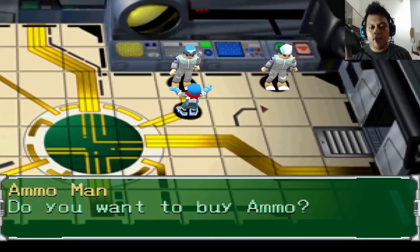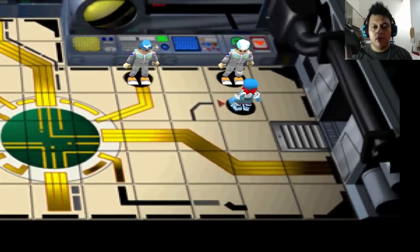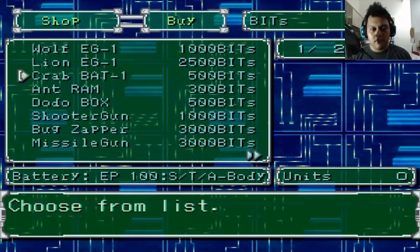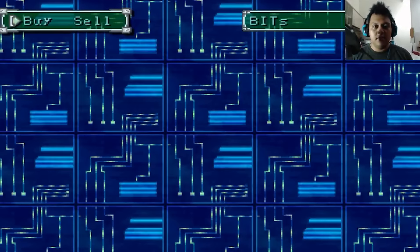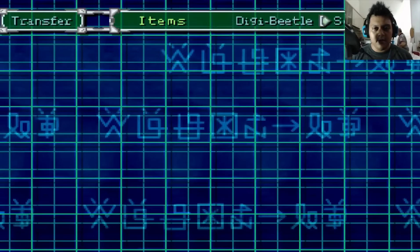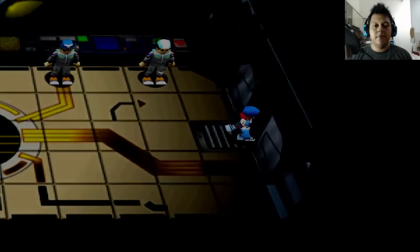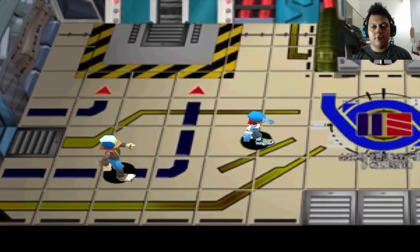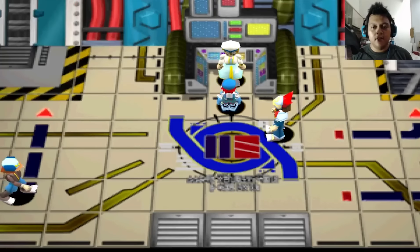I need to check the parts so I can buy some EP parts if they're cheaper. This is the ammo or parts shop — maybe parts. We cannot buy it because we really need more money to buy some EP parts, but we can use the EP pack. I have it twice, so here we go. We're going to engage the SCSI domain, which is where we fight our real first boss fight.